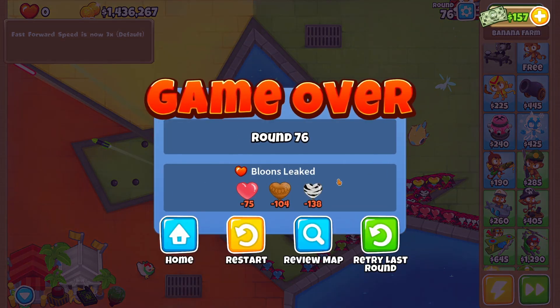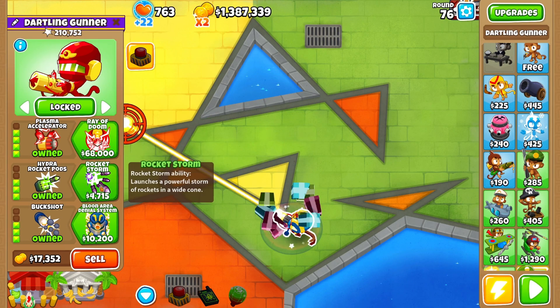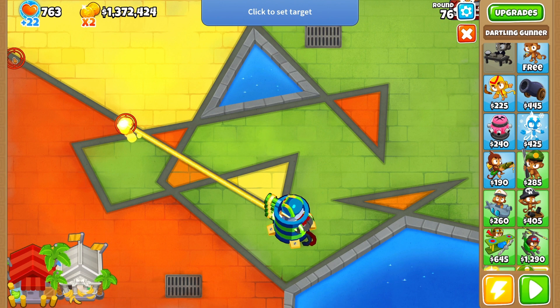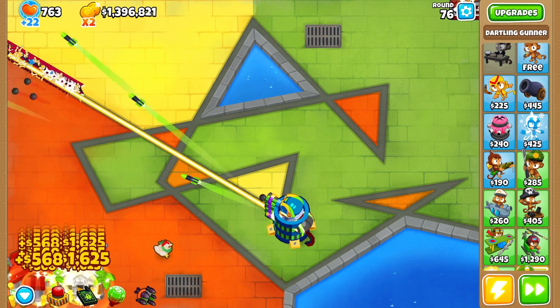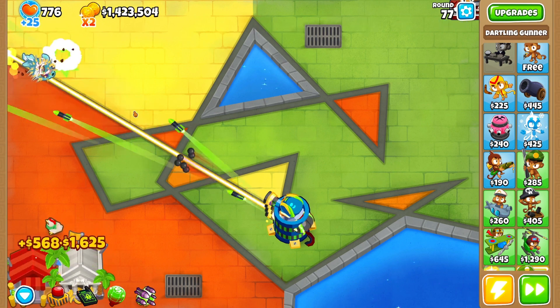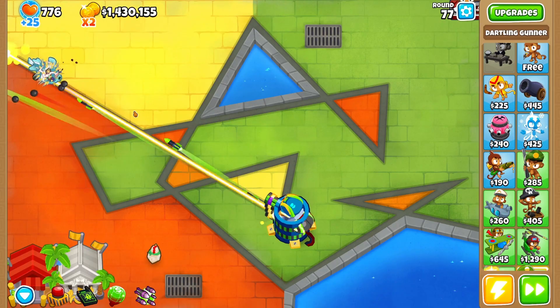Okay, so it looks like round 76 is the end because of the regrow farm. If we just hit retry last round and get the 5-5-5, I'll lock this guy up here so it's constant, and then have it on target independent so the bottom path is able to target where it needs to. If we just play this, 76 is not a problem. Unless this dies before round 100, I'll see you guys on round 100.